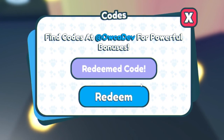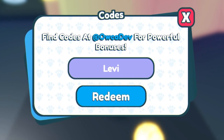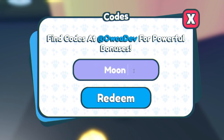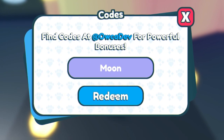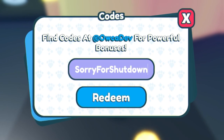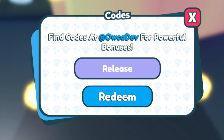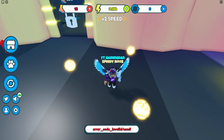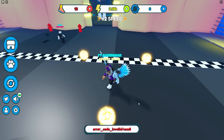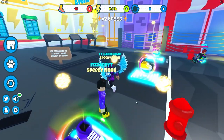Next we have code 'candy' — redeem that one. Then we have code 'levy' — redeem that over there. After that we have code 'moon'. Then we have code 'sorry for shutdown' — make sure to put in the capitals like me. Finally we have code 'release' — redeem that one right now. As you can see at the bottom it says invalid slash user, because I've already used that code in a previous video.